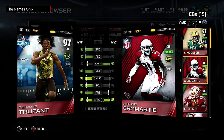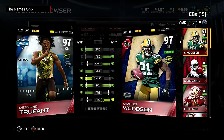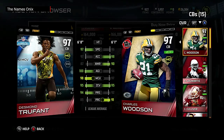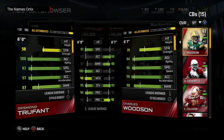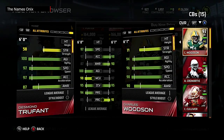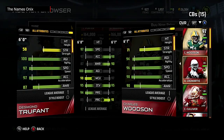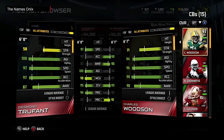Comparing this Desmond Trufant to my two cornerbacks, he's actually better than the 97 Charles Woodson in several areas. Woodson has better play awareness, awareness, catch, tackling, block shedding, and he's stronger — but his agility is just getting destroyed: Trufant has 100 agility compared to Woodson's 94 and Cromartie's 96. That's just ridiculous.